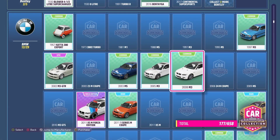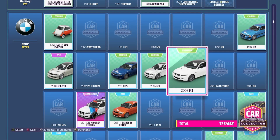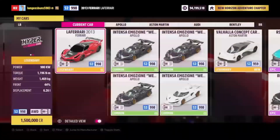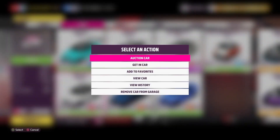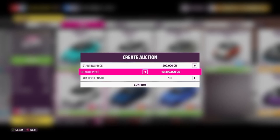The first thing you need to do is go into the car collection and purchase the 2008 BMW M3. This can be acquired for 48,000 credits, and once you've got one or two — or however many you want — you can head over to the auction house and put them up for sale. As you can see, these cars can actually be sold for a max buyout of 10 million per car, which is an absolutely insane profit margin and easily one of the best methods to make credits quickly in Forza Horizon 5.